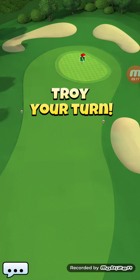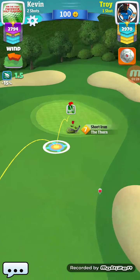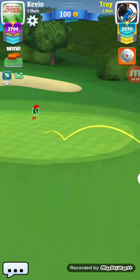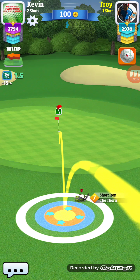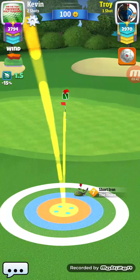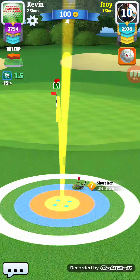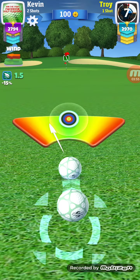Well well well — not a bad start to the Kevin versus Troy episode. He's got to use the thorn; this might be difficult. He has a 1.5 mile an hour wind. Let's see, can he pull this off? He's gonna have to get closer, I do believe. His ball guide is telling him lies at the moment. I'm not sure what the accuracy is on the thorn, but I'm pretty sure it's not 100%, so this is going to be a difficult shot.